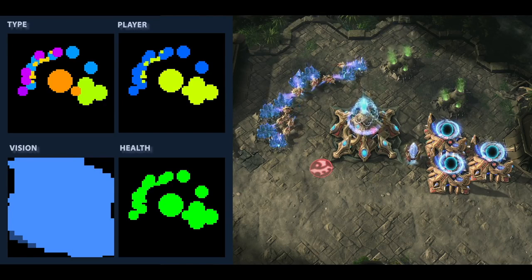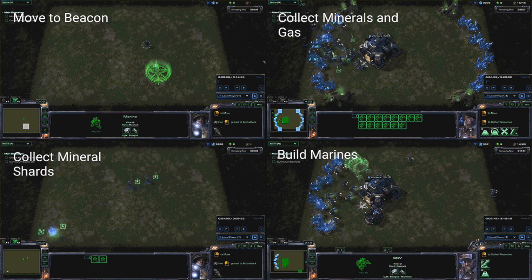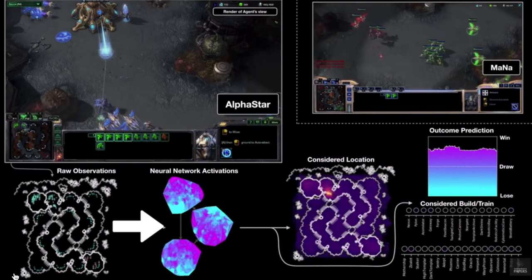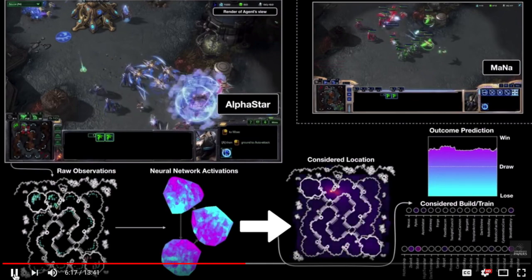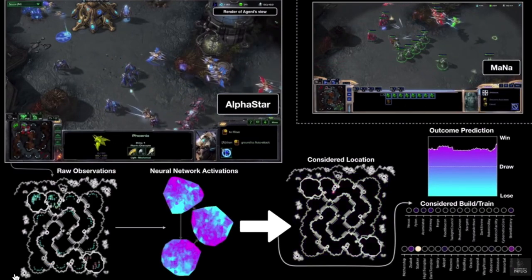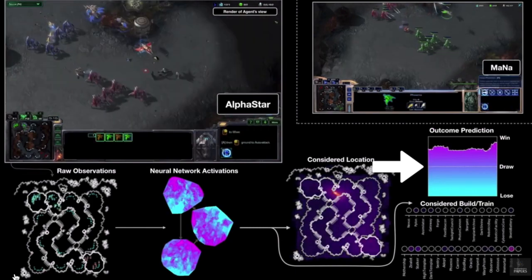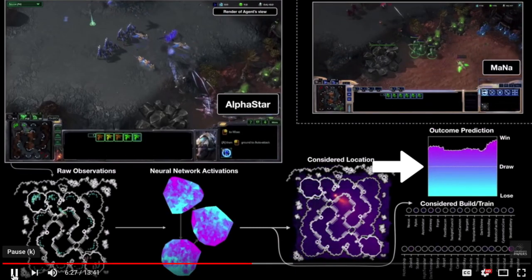Recently, StarCraft II has been used to test and advance Google's DeepMind AI technology. The team at DeepMind has already created AI that can beat the best humans in the world at Go, Chess, and Dota 2. They believe the skill level and factors needed to develop the StarCraft II AI far exceeds those games, as StarCraft II requires a great deal of mechanical skill, split-second decision making, and reliance on imperfect information.